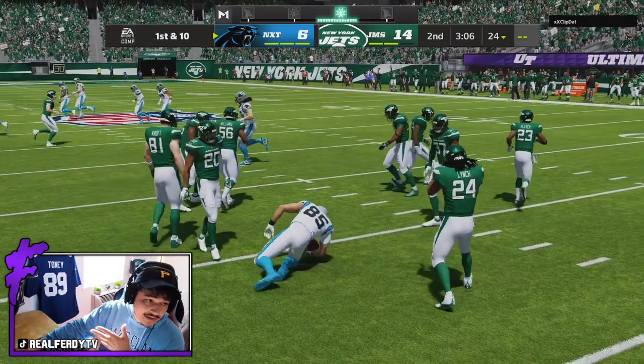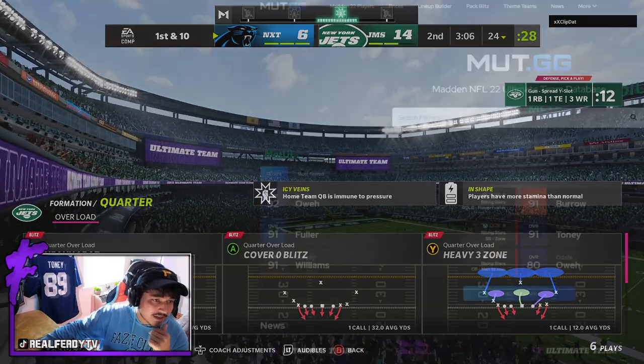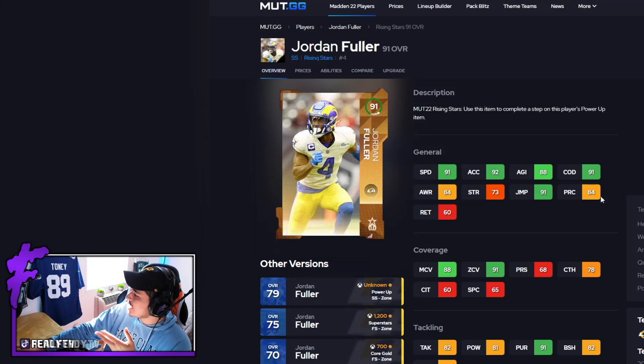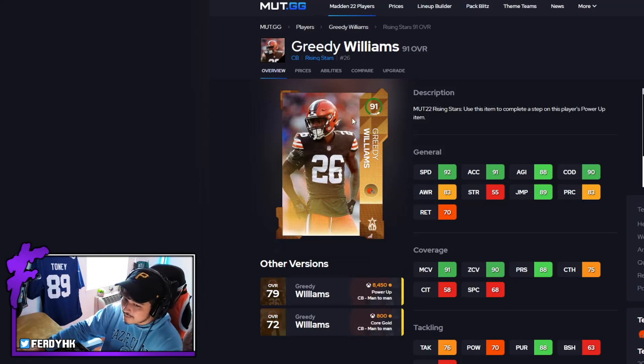Last night they revealed two Rising Stars, and they also revealed two more this morning — both defensive players. We got Jordan Fuller, who is a zone safety with 91 speed and 92 acceleration. He has good zone threshold, good against the run with solid pursuit, but other than a Rams theme team this card isn't anything too special. We also got Greedy Williams, who honestly might be one of the best corners in the game. 92 speed, 91 acceleration, hits two thresholds. Good pursuit against the run as well. I think Greedy Williams and Kadarius are the two best cards from today's drop.